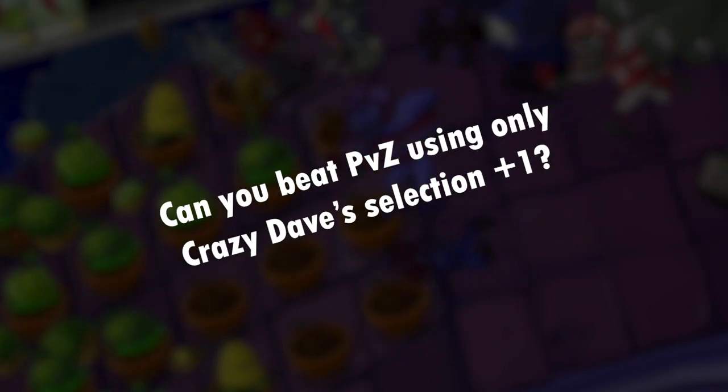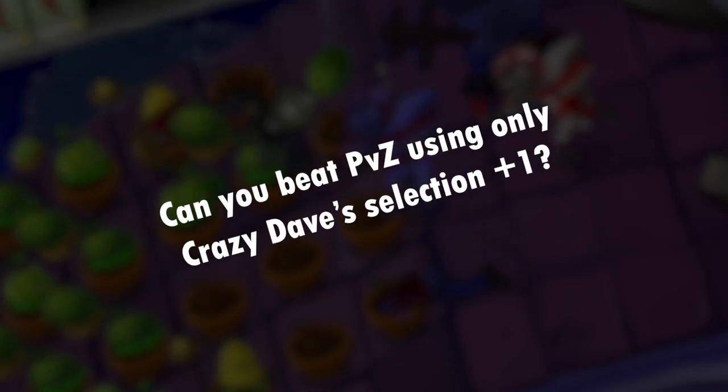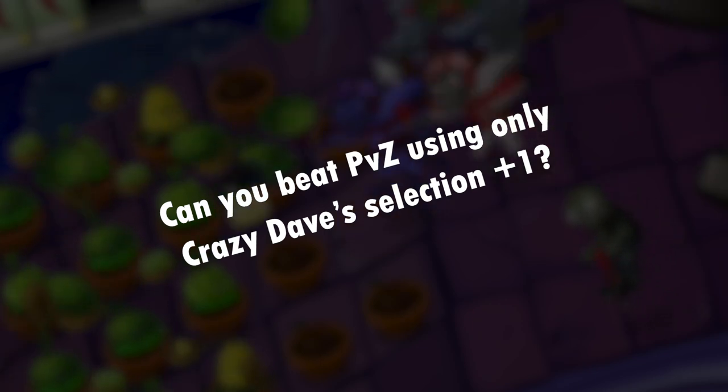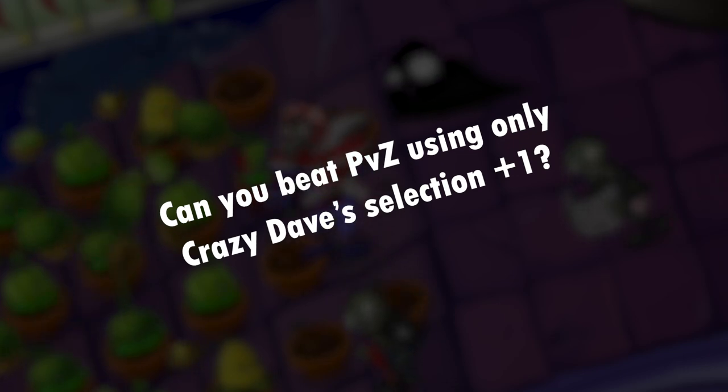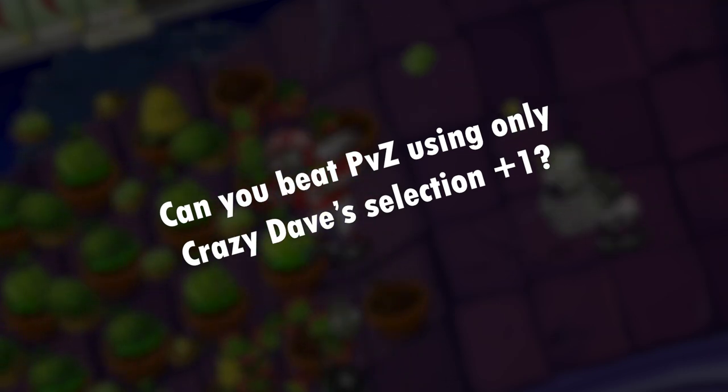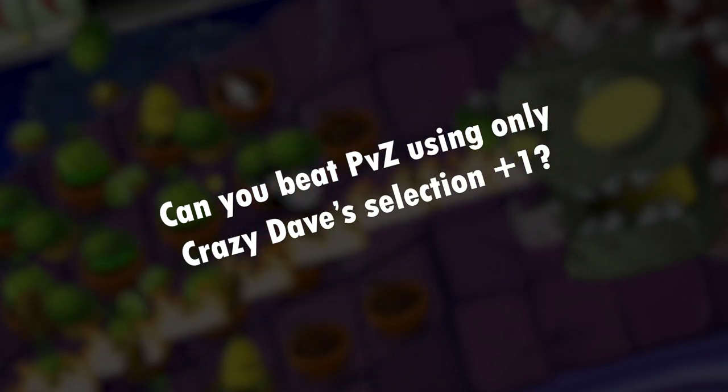Starfruit spam is one of the best strategies when your seed slots are limited, but what happens when starfruit stops working? The roof, using only one seed slot besides Crazy Dave's selection — this is the final stage of the challenge. I expect it to be harder than pool, but easier than fog. Let's see how it goes.